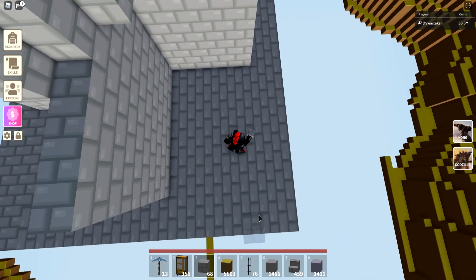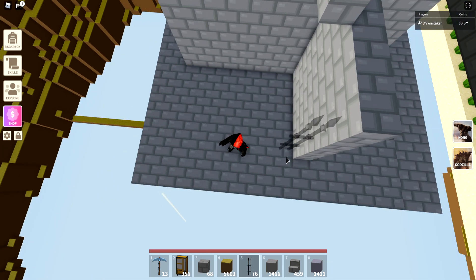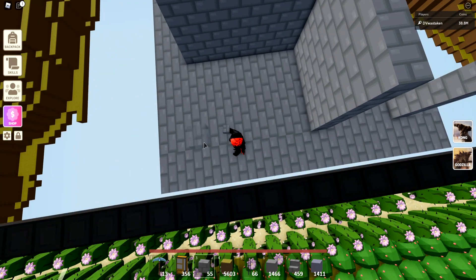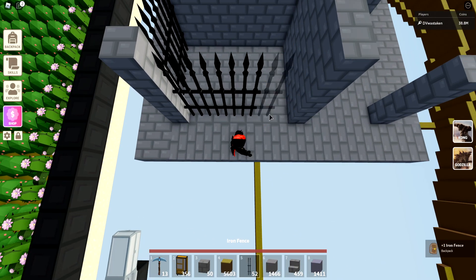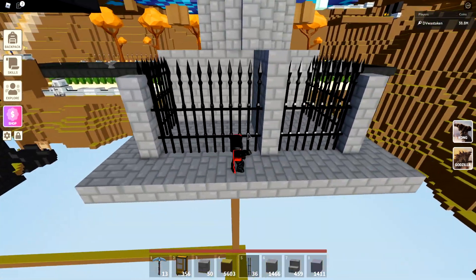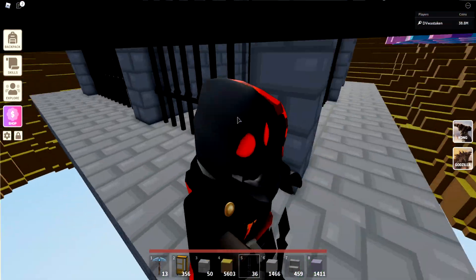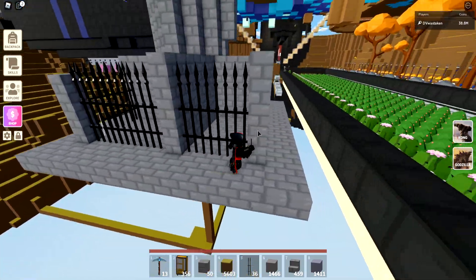Now we're going to put some bars here — hopefully we have enough — and get our doors in in a minute. We'll put corners where the bars connect. We've got all our bars set in directly. We'll adjust these afterwards because we need a door and stuff. Now you'll be able to go around your cells. They're set up so that each corner is the same dimension — you fall off and it's the same size, so players wouldn't even know which cell they're in.